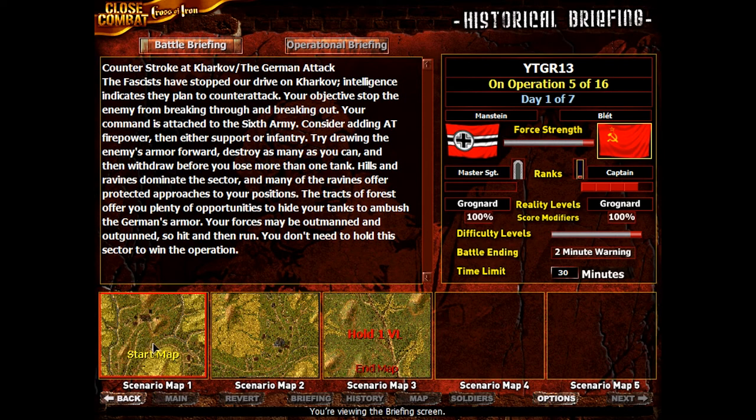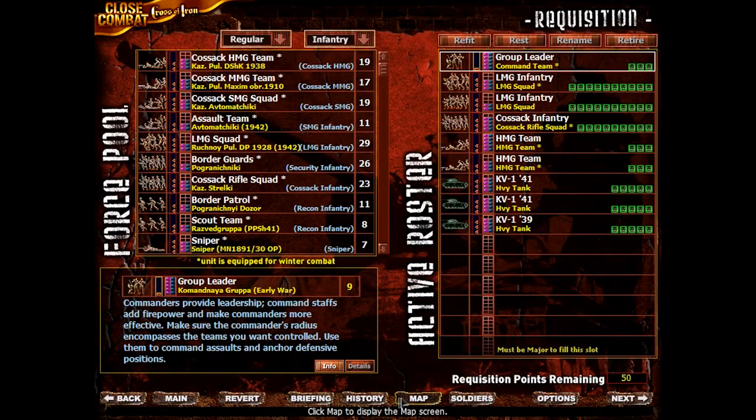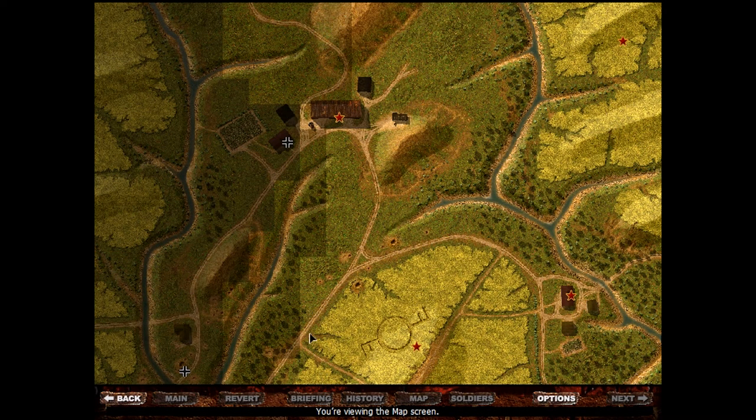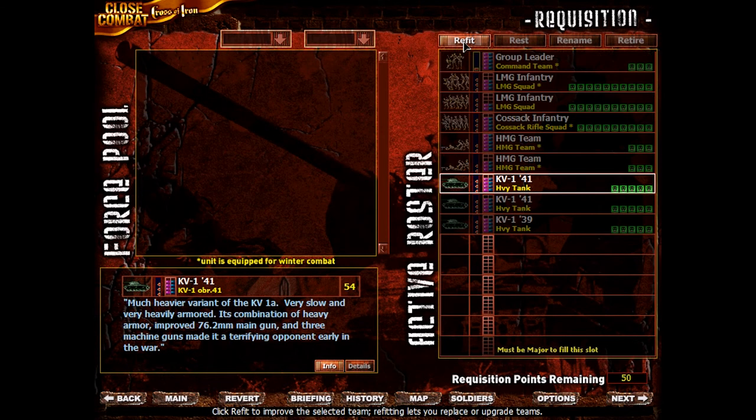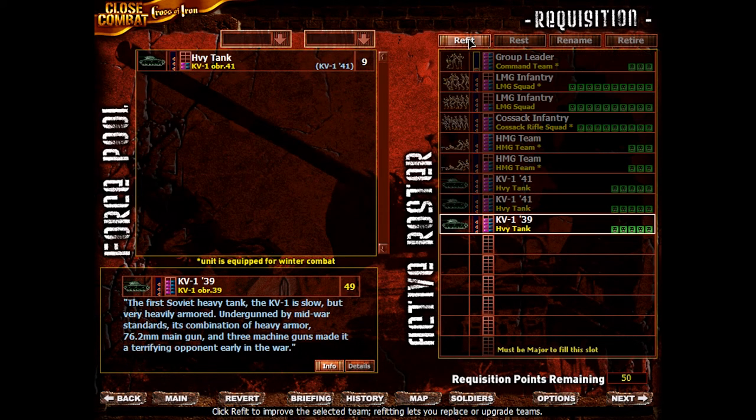Apparently we're defending where we previously attacked, so that's pretty nice. The force strength has turned and now the Germans have a lot more acquisition points to go around. We only have 50 acquisition points this time, which arguably is a little bit more than the last time, but it's not going to yield us a lot of upgrades.